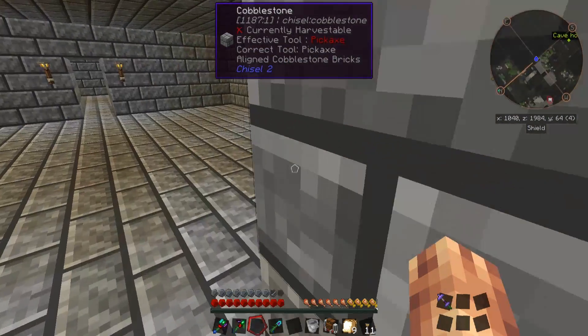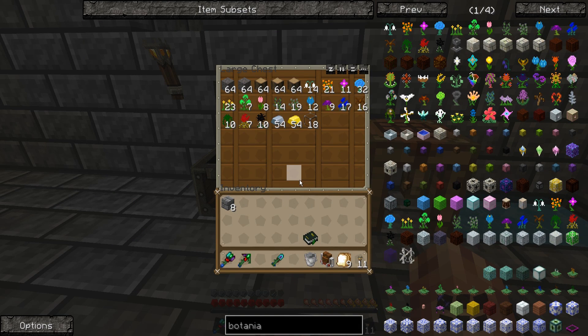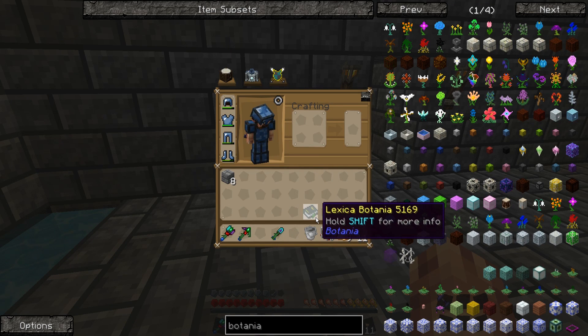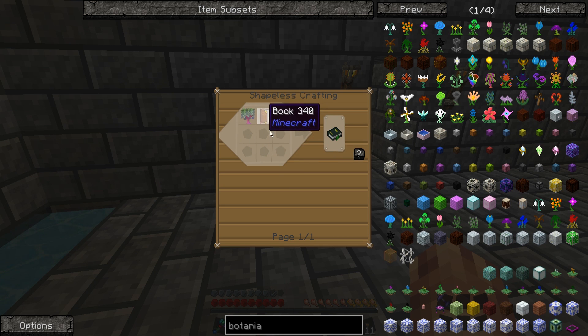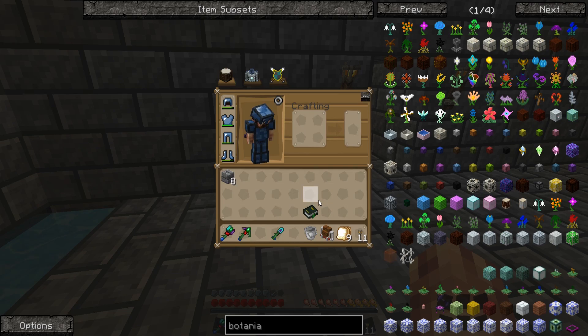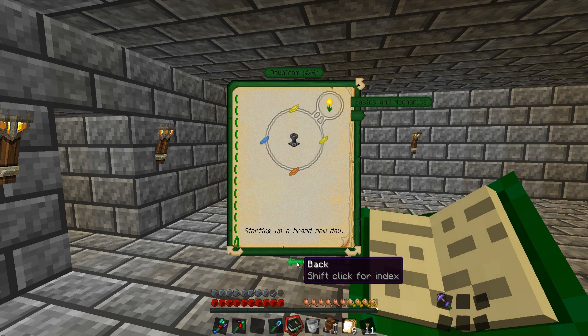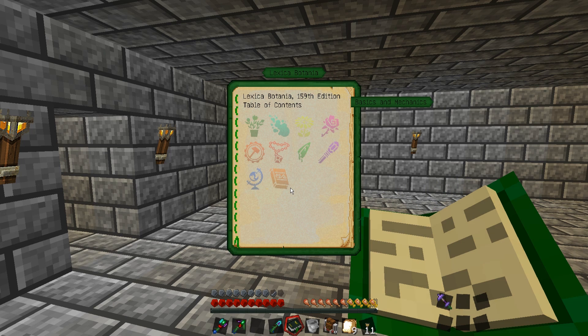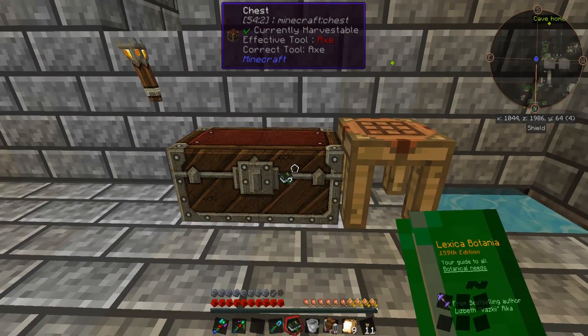I've already moved all of our Botania stuff over to this chest here, and I went ahead and made a Lexica Botania — I actually did that quite some time ago and just set it on a shelf. It's really easy to make: it's just any type of sapling and a book. The book I creatively acquired from the village we started near, so that's how we got our Lexica Botania. If we open it up, we have this cool interface that talks about all of the different aspects of Botania — how to do what and everything else. I'm not going to spend too much time diving into that because you guys can read it on your own; it's the guide for what needs to be done in Botania.